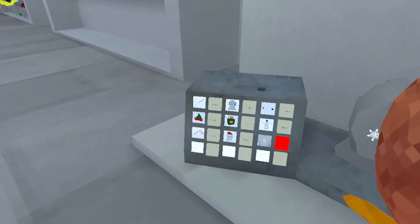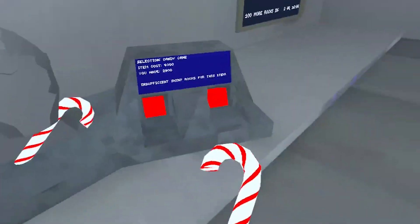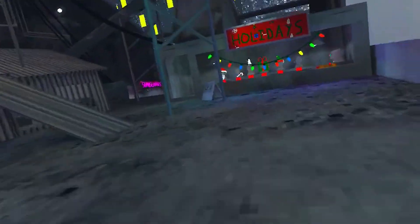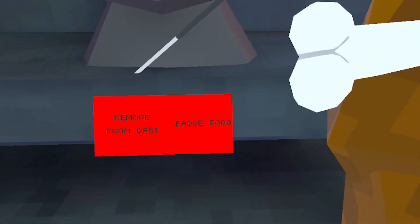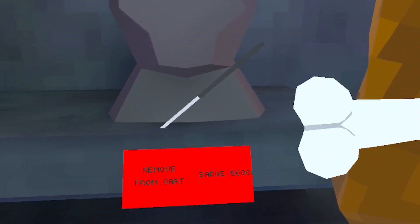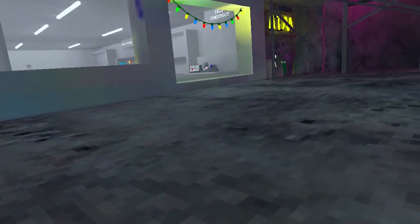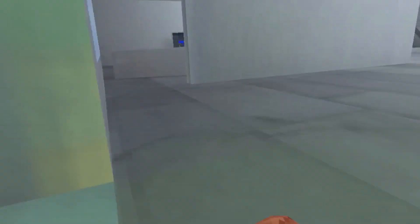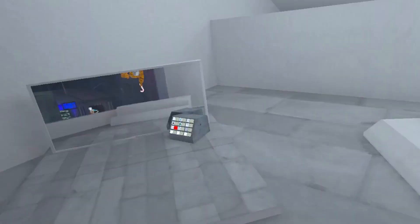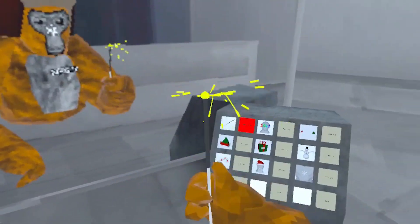Thank you for the candy cane prediction! I have 2,900 shiny rocks saved up. I'm going to play every day to save up for the candy cane. The candy cane is 4,000 — and the New Year sprinkle thing is 5,000. That full cosmetic is about 20 bucks.